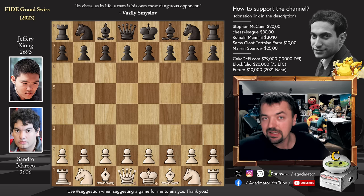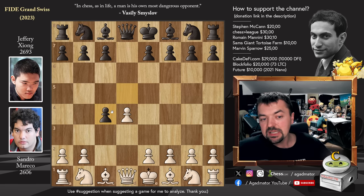So let's check it out and hopefully it doesn't happen to you. Sandro opens with d4, we have pawn to d5, c4, and d captures on c4. The Queen's Gambit Accepted is on the board.